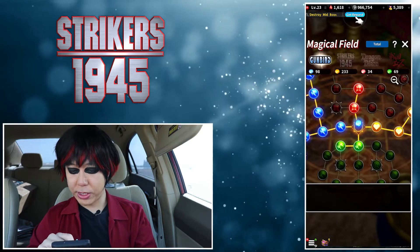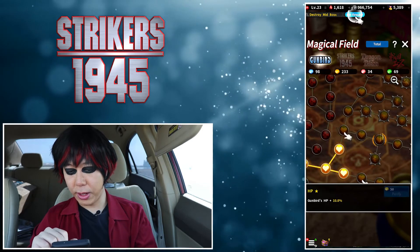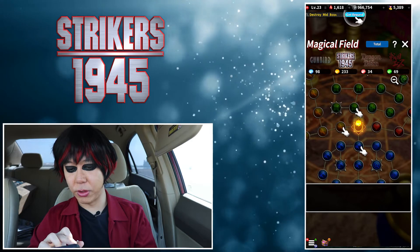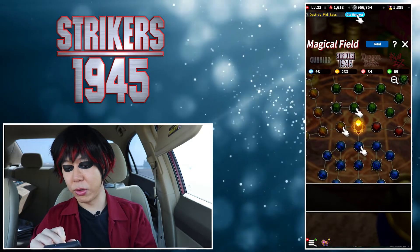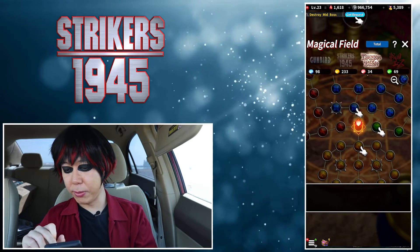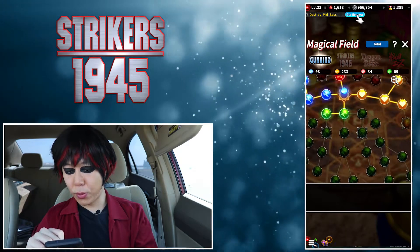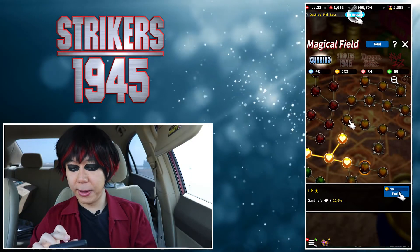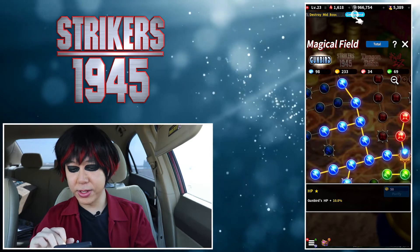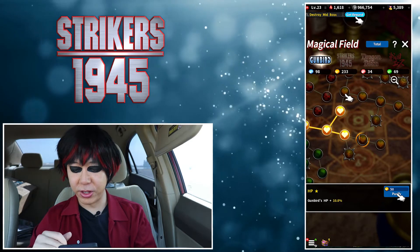You also have the magical field where you can power up your characters. There are four different levels: Gunbird, Strikers 1945, Dragon Blaze, and one more. I personally like to fully power up each level before moving on to the next, which is why Gunbird has the most progress — I want to completely fill up Gunbird before moving to the next one.